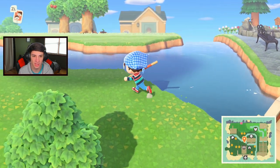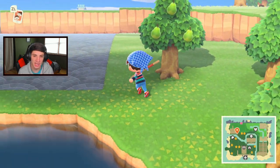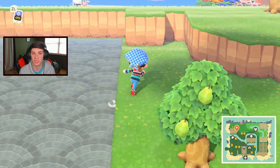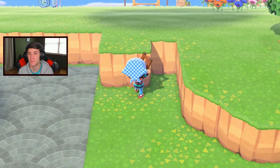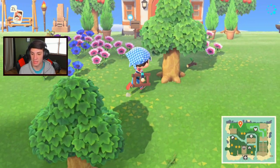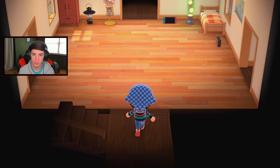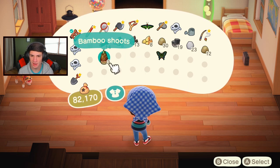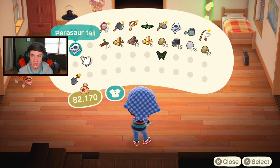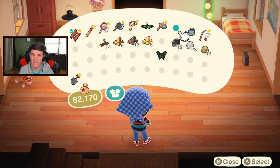We're done with the museum for now. Time to sell some bugs — I cannot wait to hand Flick a bunch of bugs. I also want to start building more bridges and inclines, but I don't want to build them if I'm just going to demolish them. I need to dig out this side a bit more and move either Nook's Cranny or the Able Sisters shop. Let me deposit some things and bring out a bunch of bugs — I might have to make two or three trips.